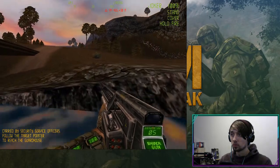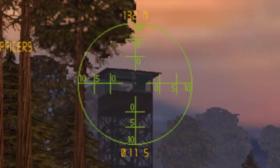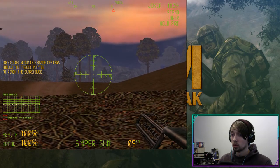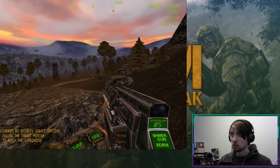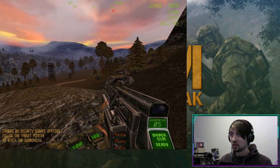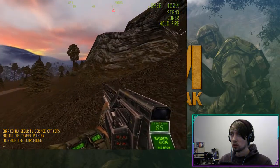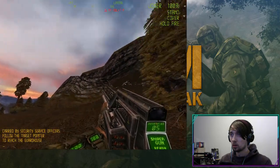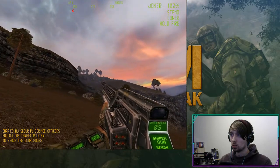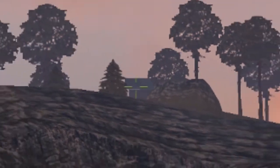Unfortunately we don't possess any information on whether the entrances are open at the moment. You need to get an electronic access key — the keys are carried by security service officers. Follow the target point to reach the guard house. I don't know what this sliding is about. I don't know where this tower is. Oh, is that the tower? Got him — what a shot!